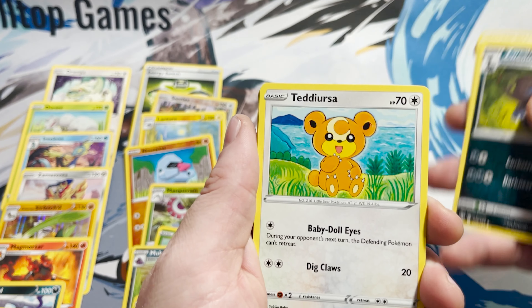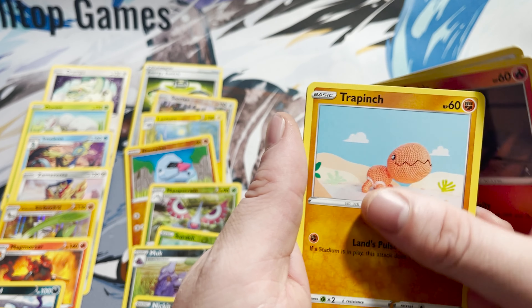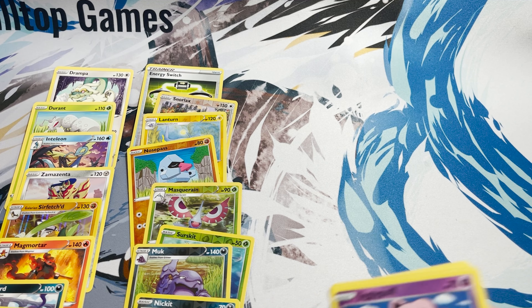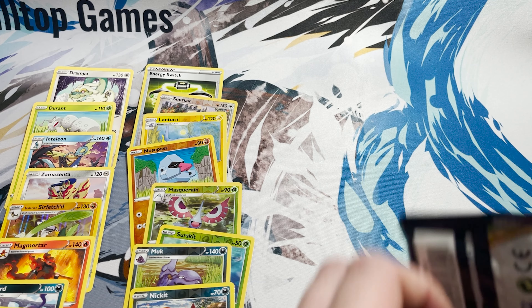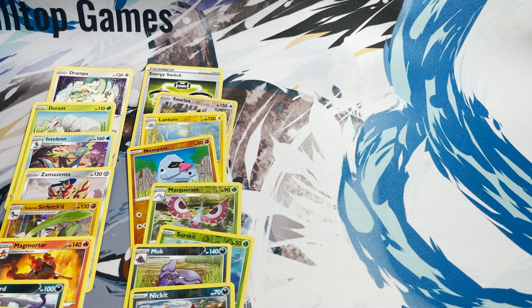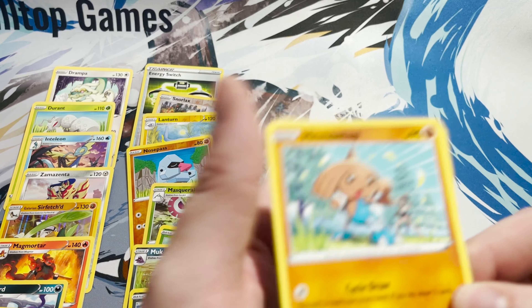Let's get into this pack. Code card for you guys. We have Cape of Toughness, Carvanha, Powerful Energy, Fomantis, Toxel, Sinistea, Carracosta, Meltan, Nickit for the Reverse, and Hippowdon for the rare.